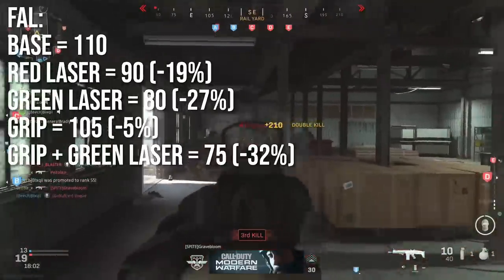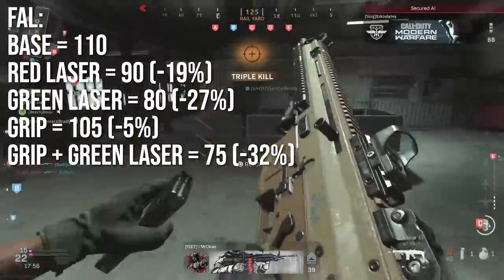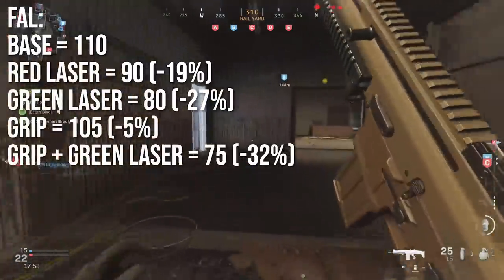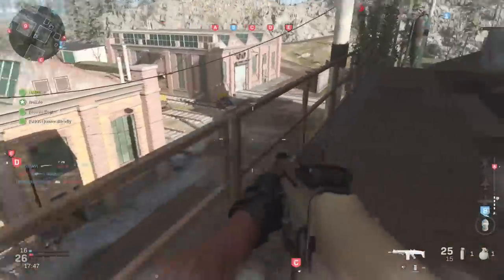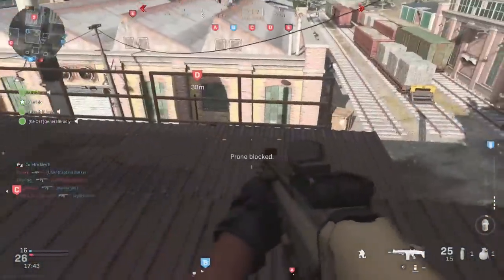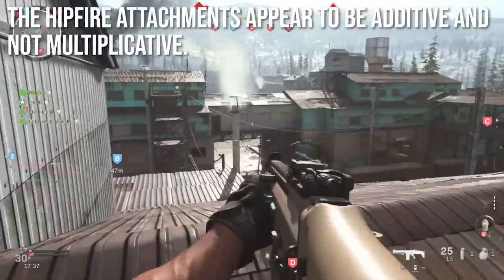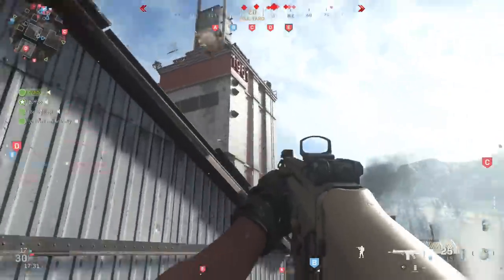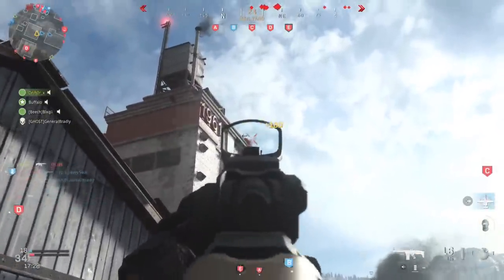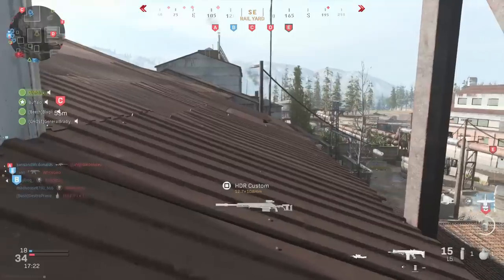Here are the stats for the FAL. With the green laser and the grip combined, it drops from the base of 110 down to 75 — which is about minus 32% — and that's exactly the same as adding the grip and green laser percentages together. Based on this and testing several other weapons, the hipfire attachments appear to be additive and not multiplicative. So it's not minus 10% times minus 10% like compound interest — it's simply 10% plus 10%, straightforward additive subtraction on your weapons.